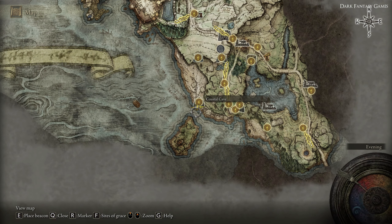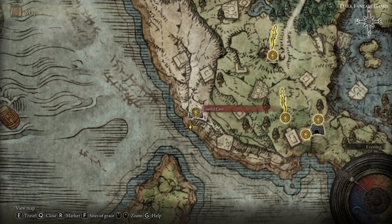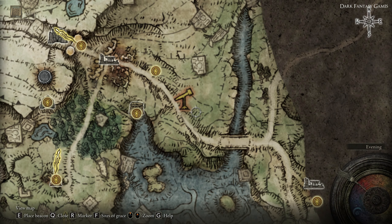You'll want to head to that coastal cave because this is where you're going to be able to get the tailoring tools needed to alter the look of your clothing. As you can see when we look at the map here, we're not far from the Agheel Lake site of Grace.